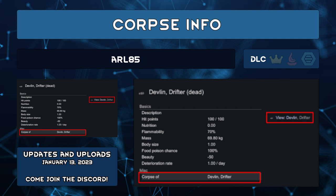Corpse Info by Arl85 lets you see the pawn's stats and info after it becomes a corpse. Useful to confirm that, yes, my only capable medic did just die and I'm in a death spiral. Or, look at who the pawn was before their head was turned into a skull spike — now, if you like to gloat.